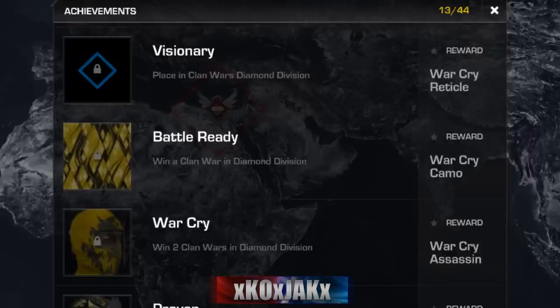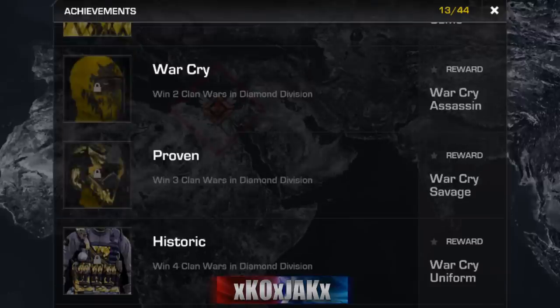I noticed this today. I don't know if it's anything brand new that just came up, but I think when the Call of Duty app was updated it kind of popped up. So we've got the Warcry stuff here — we had the camo, win 2 for the mask, 3 for the helmet, 4 for the body armor, just like before with the really nice red camo and gear that everybody wanted.